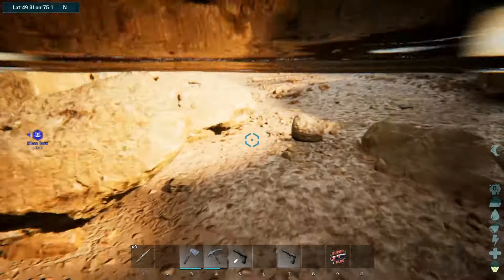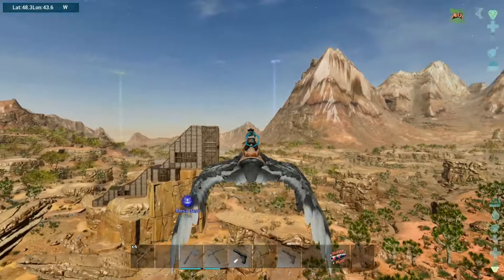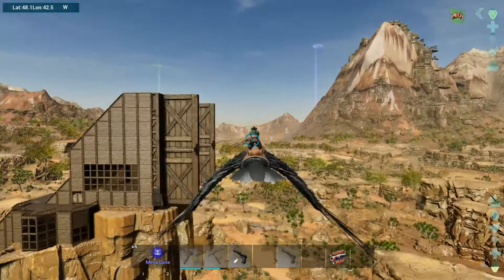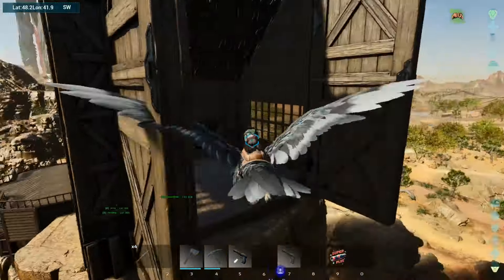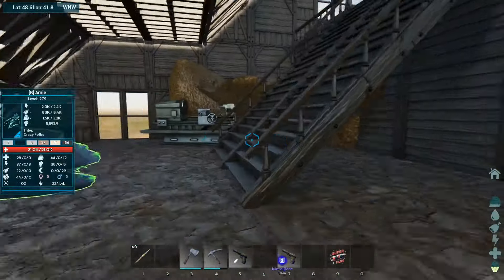I'm going to go back to the river and look for some in the main river channel because I know they're there — I've gotten them there before. Doesn't this place look kind of cool coming back? I dig it. I wanted to drop off all this junk before I go ahead and hunt for more silica pearls, and also see how many electronics I can actually make with what I have.